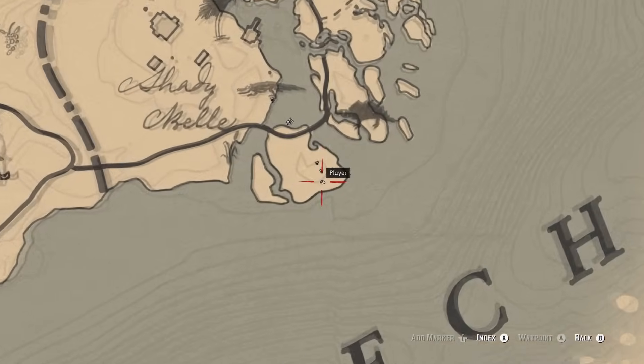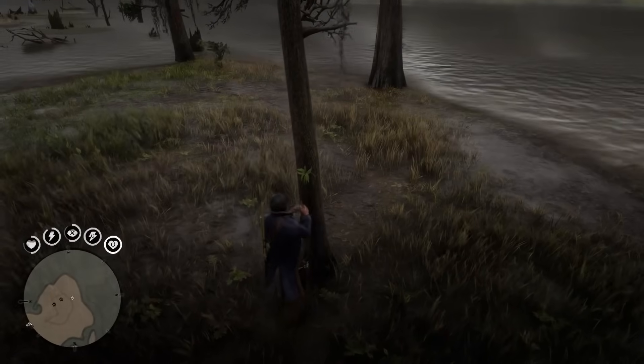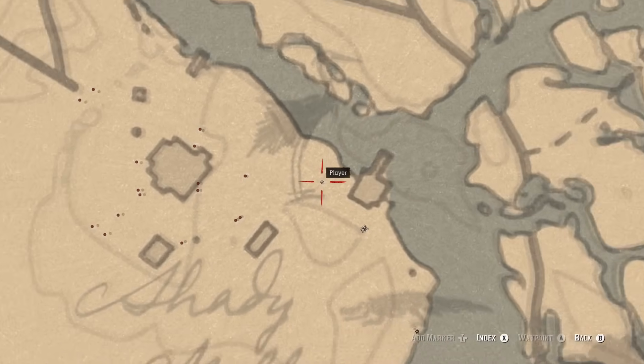Next up, we head all the way to the southeast edge of the map to find the clamshell orchid. Heading a bit north from there, we can find the ghost orchid.